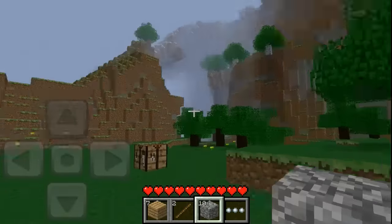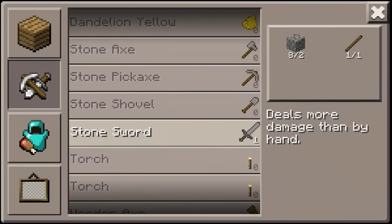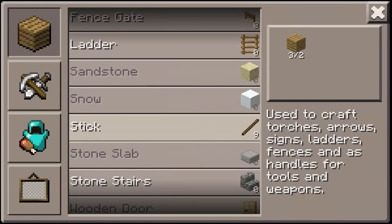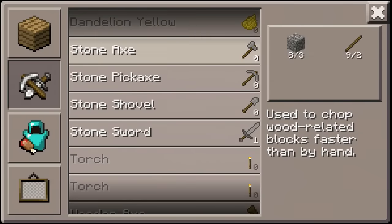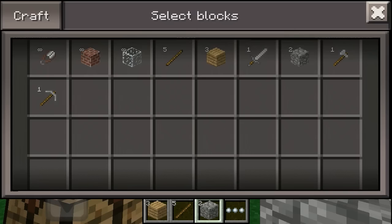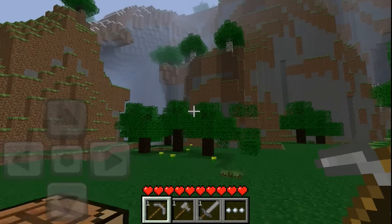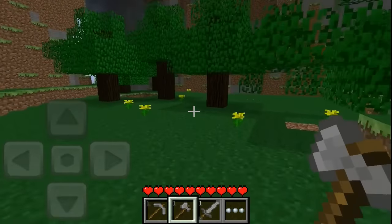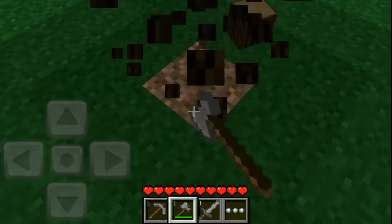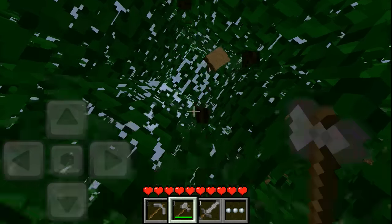We already broke that pickaxe — that was fast. We can upgrade to a sword now but we need a lot more sticks. This feels so strange going back to this. Let's put the sword, axe, and pickaxe in. I can't quite remember how to play this — but yeah, there was no hunger or sprinting either. I'm feeling so much nostalgia from this, it's insane.